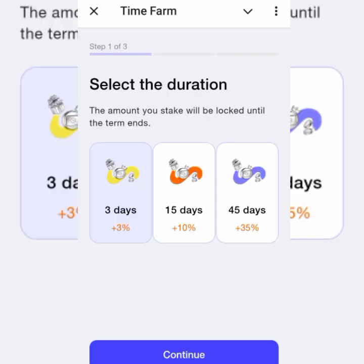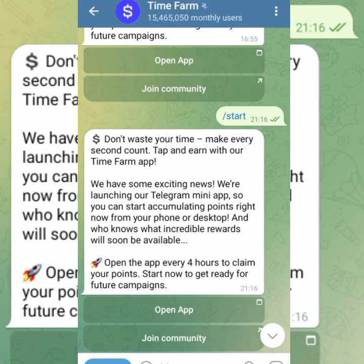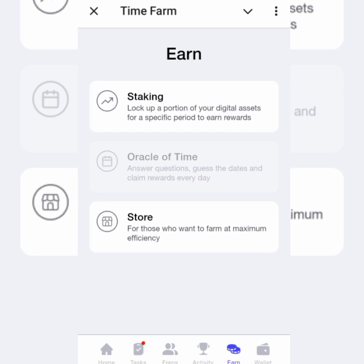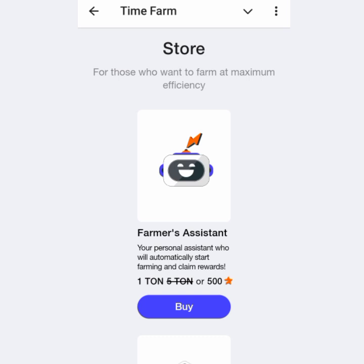Another thing you can do is go to the store. In the store, you can pay with TON or Stars. For those who want to farm at maximum efficiency, there's a Farmer's Assistant — your personal assistant who will automatically start farming and claim rewards. You pay either one TON or 500 Stars to buy it.